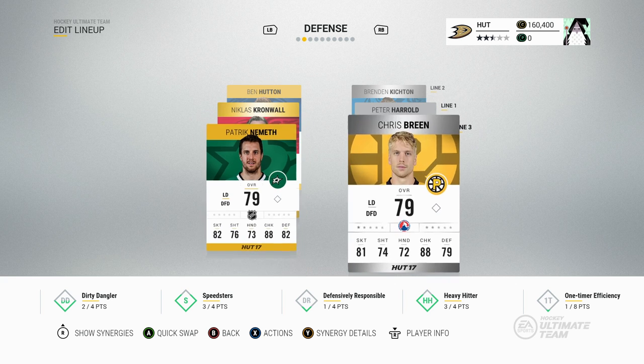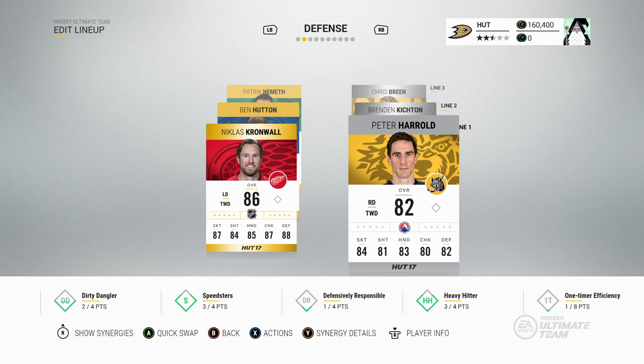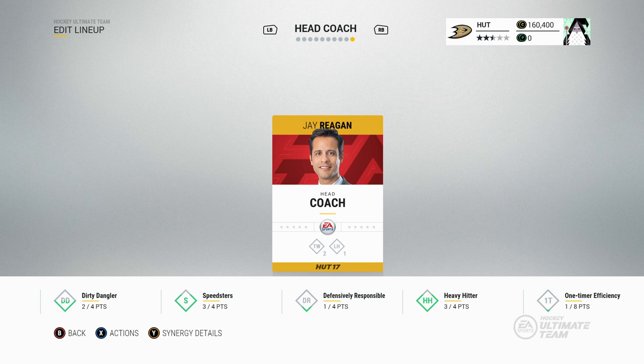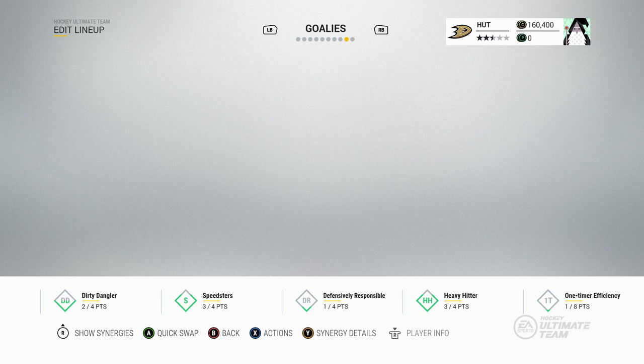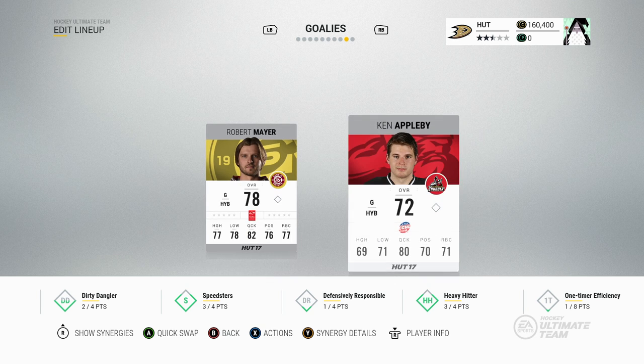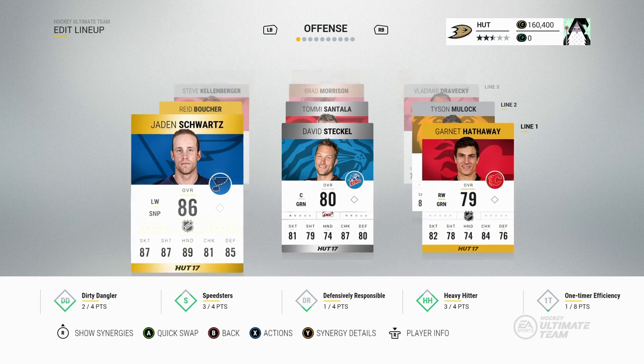On defense we've got Nicholas Cronwall, Peter Harold, Brendan Kickton, Ben Hutton, Patrick Nemeth, and Chris Breen — they should be able to hold down the fort. For coaches, I wasn't able to fill out any synergies so I just threw in Jay Regan for now. In net we have Robert Mayer as starter and Ken Appleby as backup. Not a terrible team — we're heading into our first game.